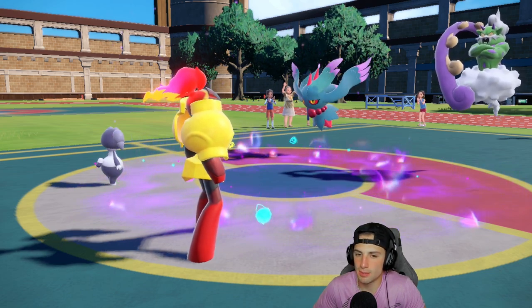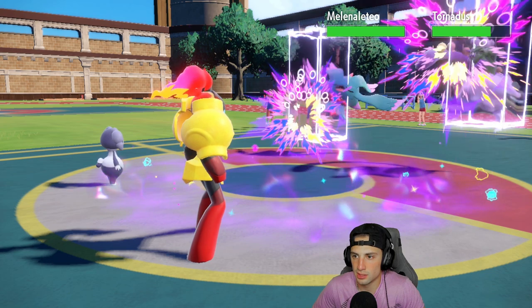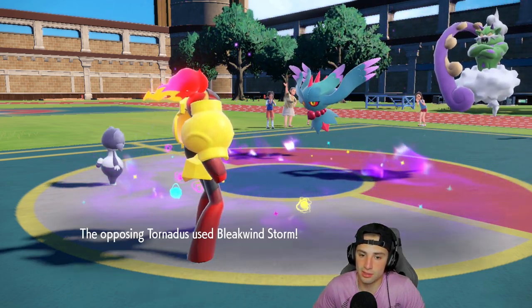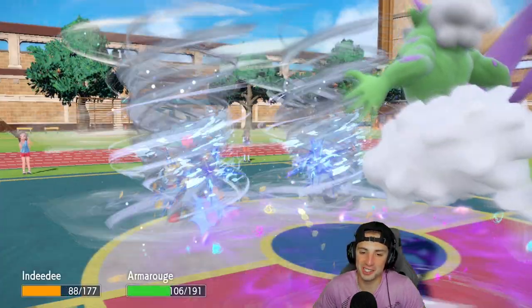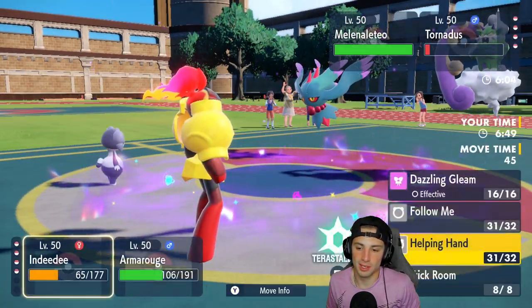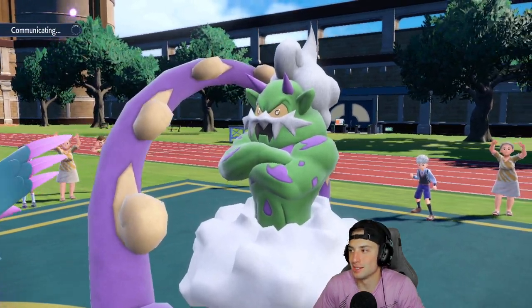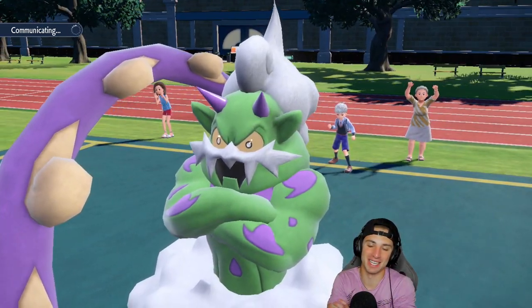Expanding Force comes out and it actually lives — then Bleakwind Storm flies but Armarouge dodges! We love it. From here, Helping Hand into Expanding Force again — run it back. This combo has been amazing since Series 1, it's been a menace. Armarouge's typing is so good, and Terastallization just makes it insane.